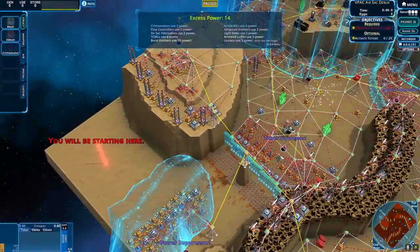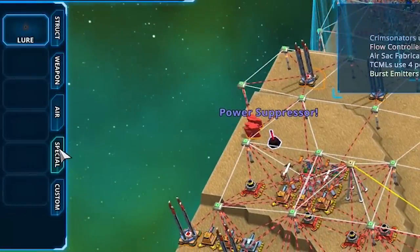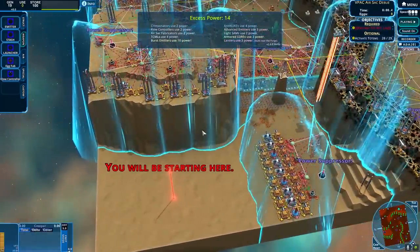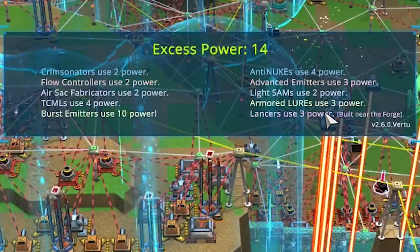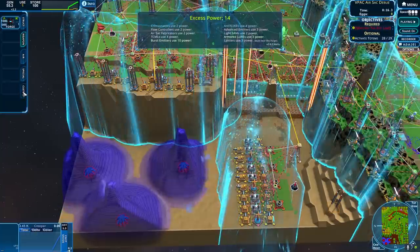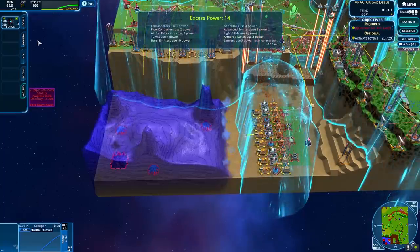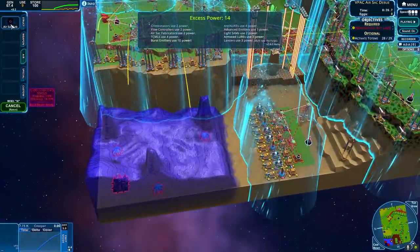Welcome - we're playing a VPack map, which honestly I'm not super familiar with. It has very similar weapons to other things, but the perk of this one is controllable air sacs, which sounds amazing. Who doesn't love a good air sac? Let's play the game. Lancers provide power - burst emitters use 10 power. There's a lot of things. Forge - what does that do? Absorb creep to create power. Okay, maybe I don't actually want that yet. Where are we going? I kind of just want to instantly start with that air sac.